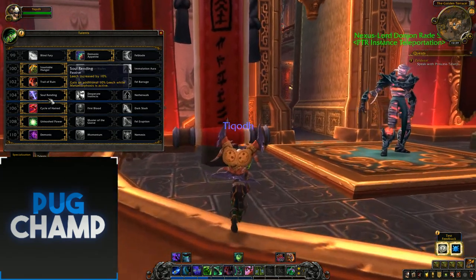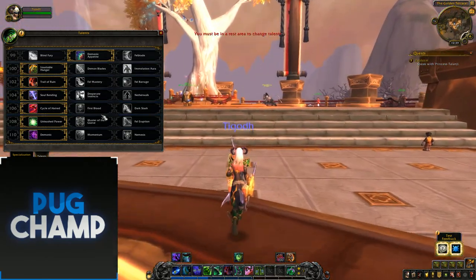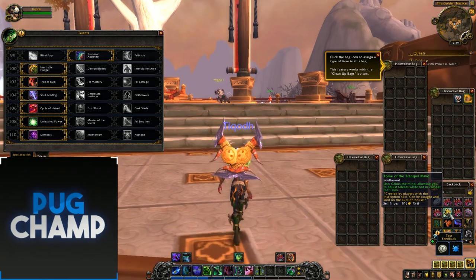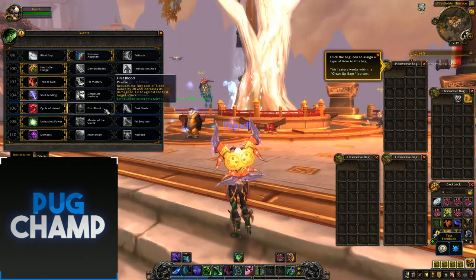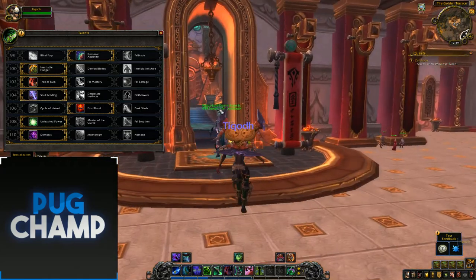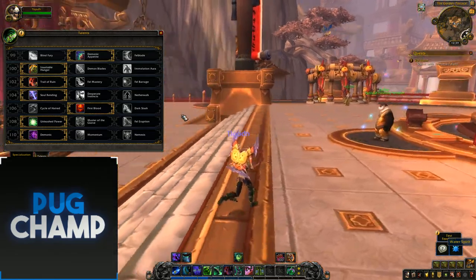First Blood — if you're taking Trail of Ruin, First Blood is going to be better. You're just going to get way more DPS out of your Blade Dances. As a roundup, Demon Hunters can take really any talent tree and still do damage — it's really good.